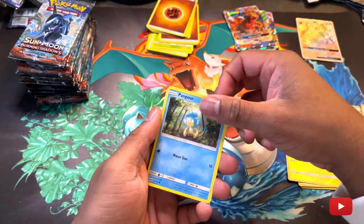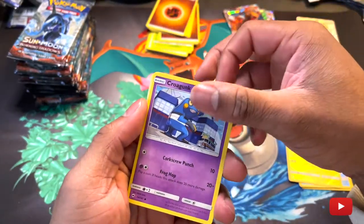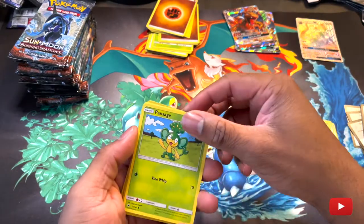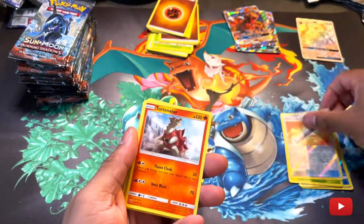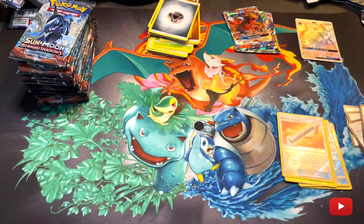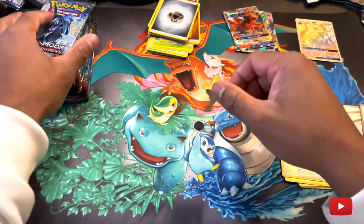Cutiefly — ugly as hell. Pumpkaboo, Pikachu — oh, he's so cute. Pangoro, Pansage. Wishiwashi, Turtonator. I don't know what's going on — I'm getting nervous or something. I feel like I'm about to pull it. Two Charizards in one day!